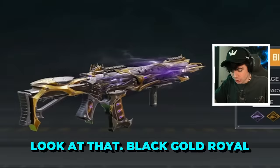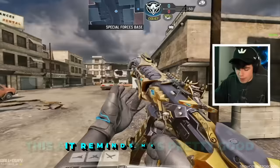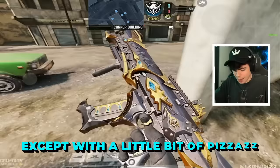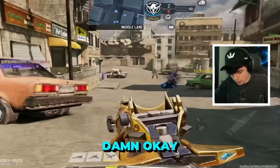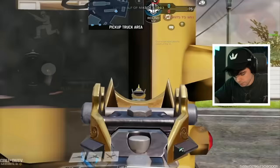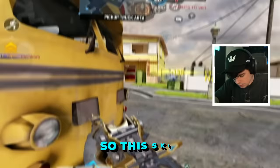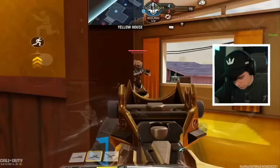Just look at this — the M4 legendary for free! Look at that black and gold royal. Here it is, a brand new M4 legendary. This actually looks pretty good — it reminds me a lot of the black and gold skins that we've had in battle passes in previous seasons from the OG COD Mobile, except with a little bit of pizzazz, a little upgrade. Look at that death effect too — iron sight is amazing. Yeah, I'm a fan. This skin is obviously heavily inspired by the OG black and gold.